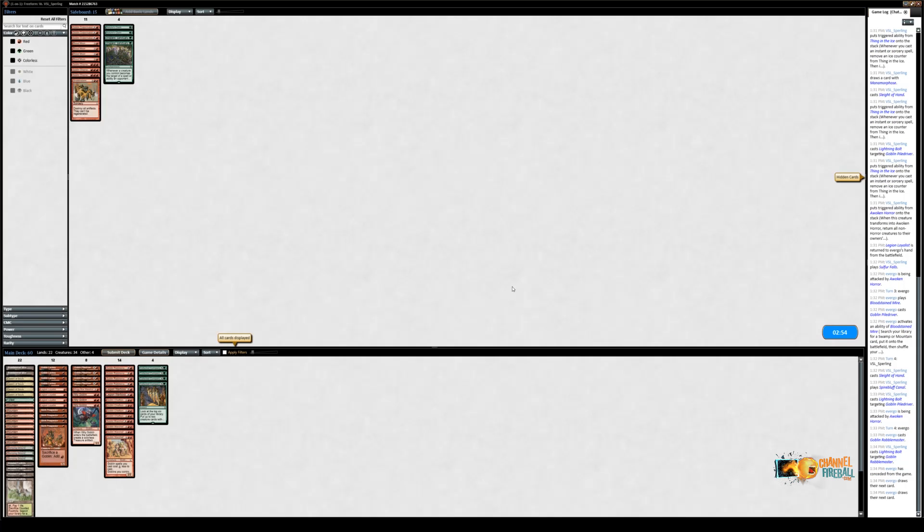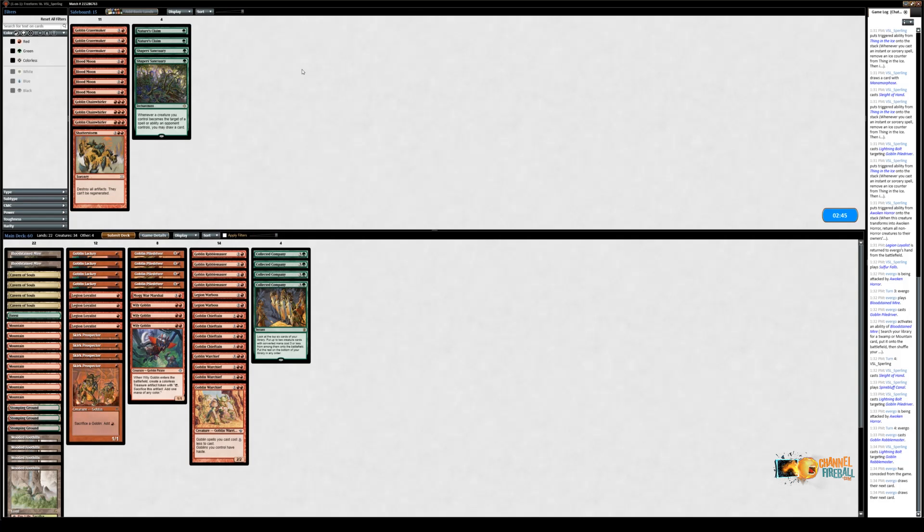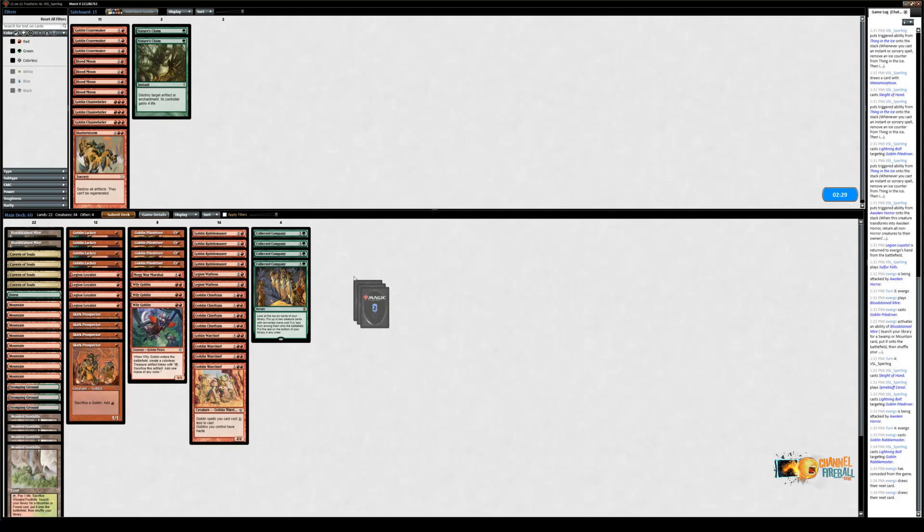Thing in the Ice into a triple bolt is going to be good enough to get us here. We're starting off this Lackey deck in an uphill fight against a deck with Lightning Bolt and a bunch of cantrips. We did this with Food Chain a little bit too — we're not trying to make it easy. Let's put real decks against it, decks that have cards that are interactive and potentially powerful. The goal is not to see Goblin Lackey win three matches — it's to see how it does against decks that it's likely to face.